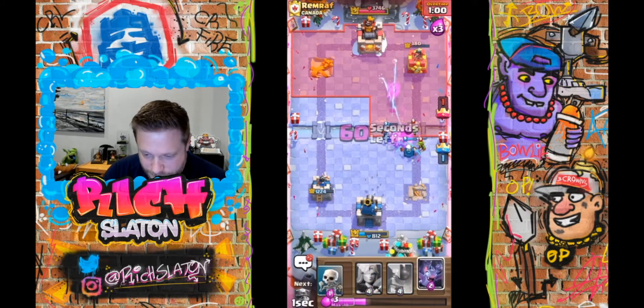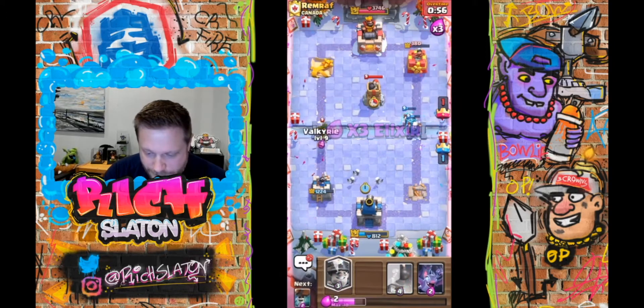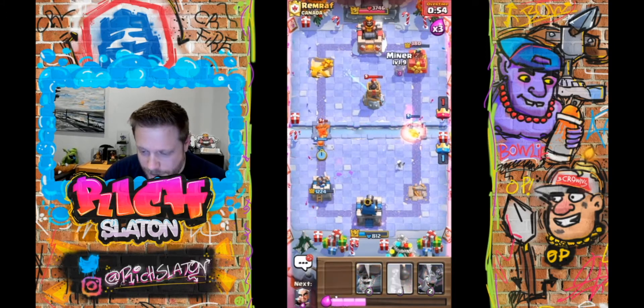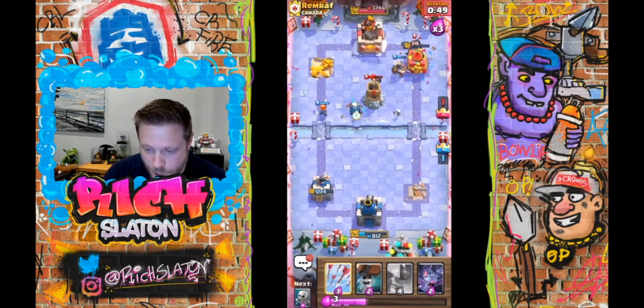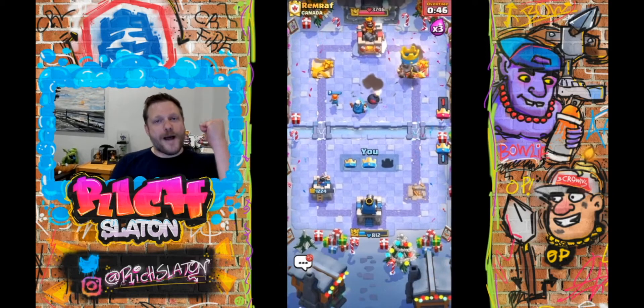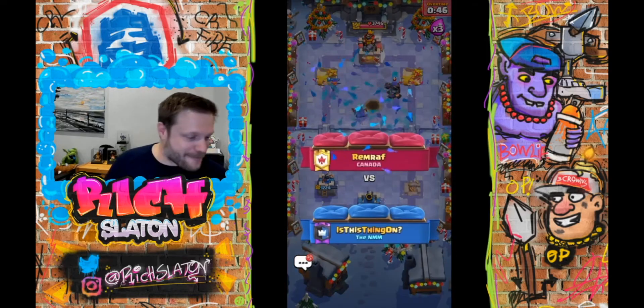Let's go ahead and Arrows this — probably didn't need to. We're gonna cycle, Valk, Miner to the inside here. Check this out — Magic Archer. Kaboom, get on tower baby! Let's go — Magic Archer is so dope. Look at that play — Magic Archer to the inside, get on that Bomb Tower, get on that tower. Kaboom, k'kill. That's what's up. This has been way too crazy fun.